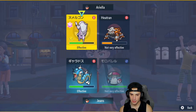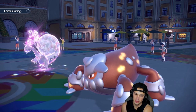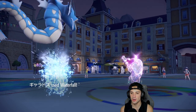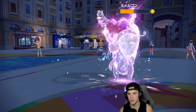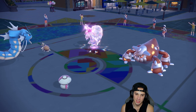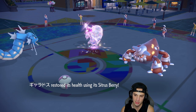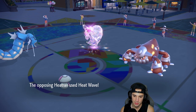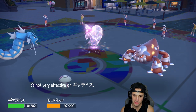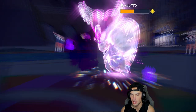Oh no, Heatran — chill! Heat Wave coming out here. We're able to soak pretty well. No burns? Not allowed? Cool — no burns. Hex is coming out here: double damage, Life Orb. I like that damage. Can you be paralyzed? You haven't been paralyzed yet. Life Orb damage on Amoongus. I knew this thing was going to be a problem — big time problem. Should have just put Heatran to sleep, but I really did think it was going to protect.